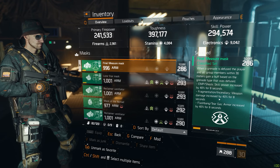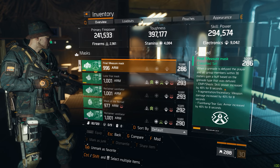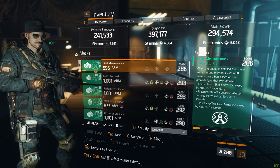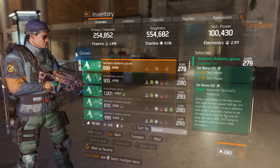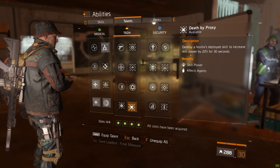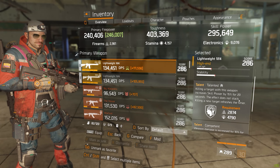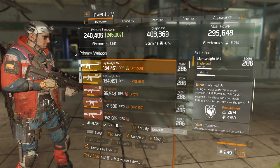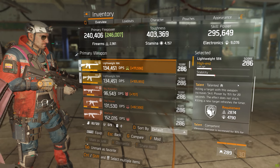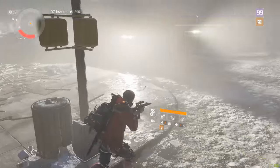If you're playing a healer, there are going to be buffs relevant to you that boost your skill power — this could be the final measure buff from the six-piece that gives you 40% more skill power when you defuse an EMP or shock grenade, or tactician stacks, or talents like Dead by Proxy, or a weapon talent like Talented. All of these things increase your skill power in one way or another.